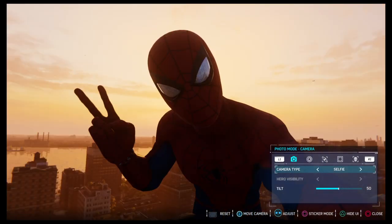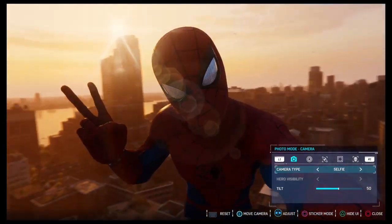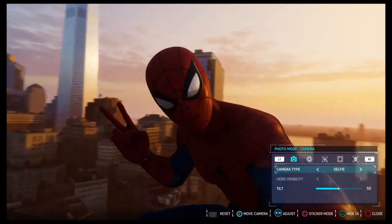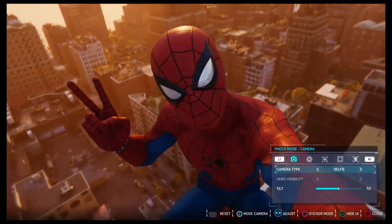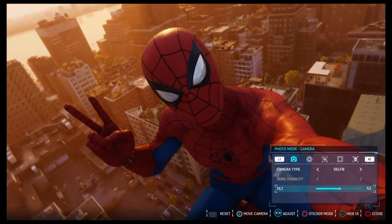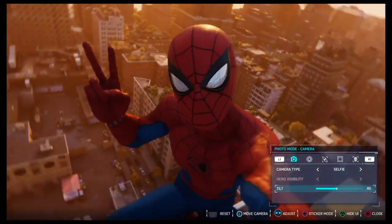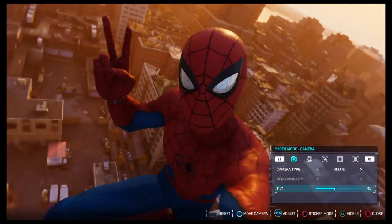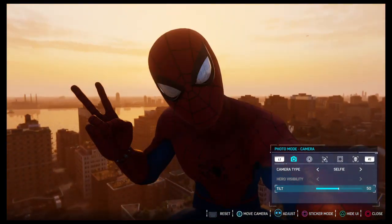And then finally you got selfie mode, where you can use the left stick to rotate Spider-Man 180 degrees either way, and you can rotate him up and down. And finally you got tilt — if you move it all the way to the right to 100, he goes upside down. If you move it to zero, he'll go upside down in the other direction. At 50 he'll be right in the center with no tilt. So that's the first title screen.